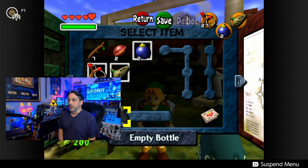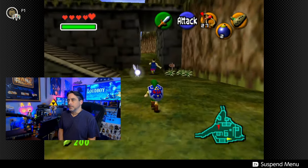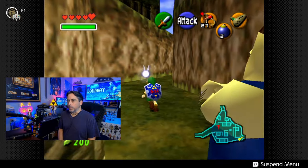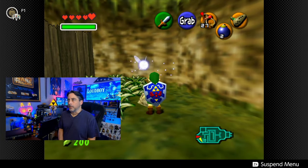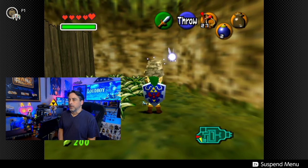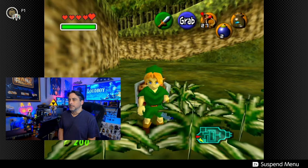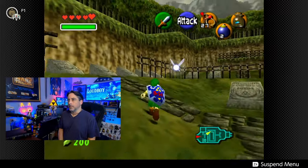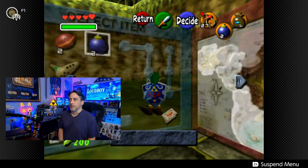If we look at our inventory, we have two bottles — one's empty, the other one has a fairy in it. Now if we come up here, there is a rock near the graveyard which we can pick up, right outside the graveyard. Let's put this bottle on one of our C buttons, lift up the rock, swipe with your bottle, and guess what? We have bugs in a bottle.